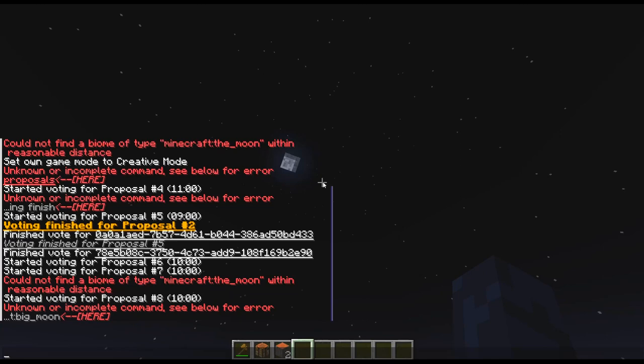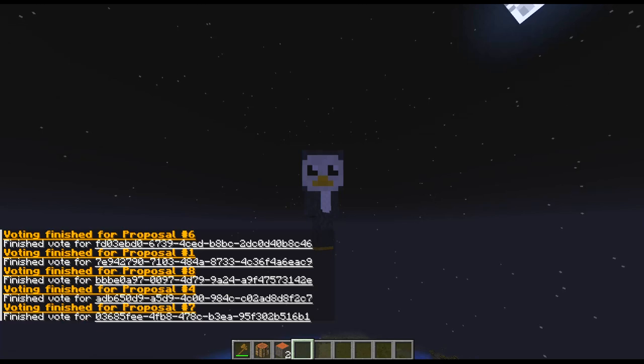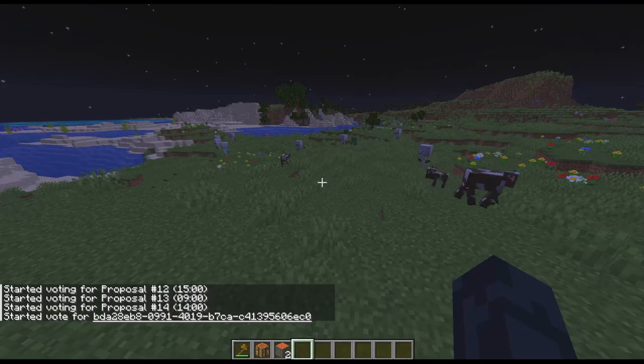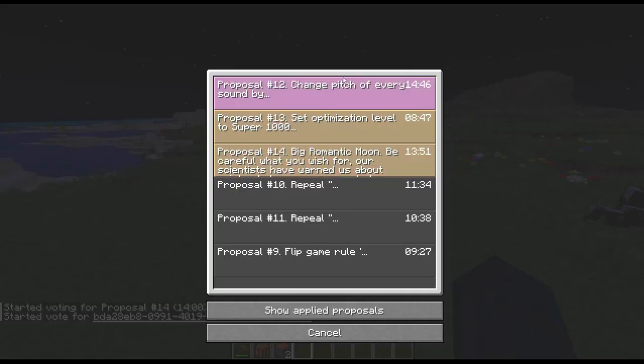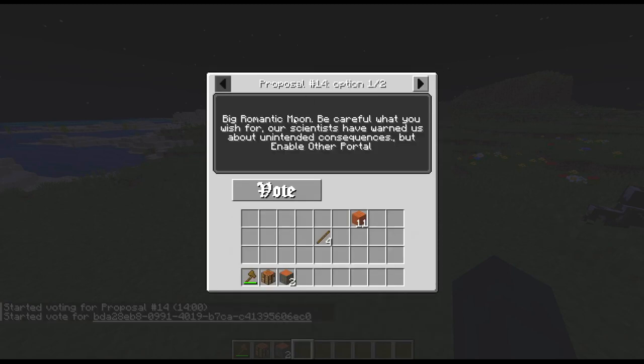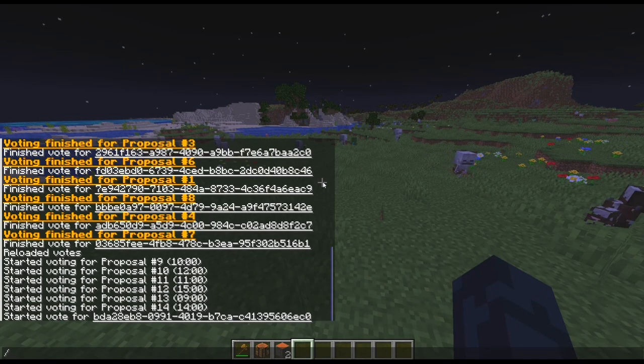Big moon — alright, so I'll vote for the big moon and approve it. That's big head mode right there — pretty cool. So next is a command called Vote Pending — you can put Start in the starting game rule. So I can quickly, with all these things, go to Big Moon. 'Be careful what you wish for — our scientists have warned us about unintended consequences' — but enable Other Portal. So I do that, and now the portal is going to be enabled. If I just do slash Vote Pending Finish, I get that.